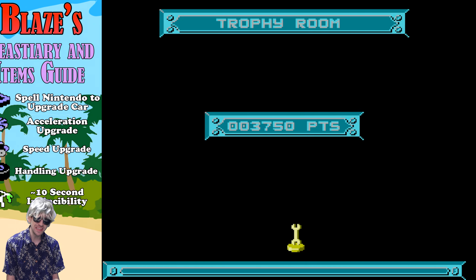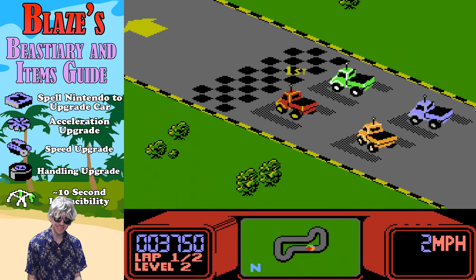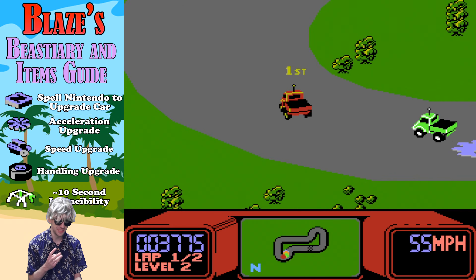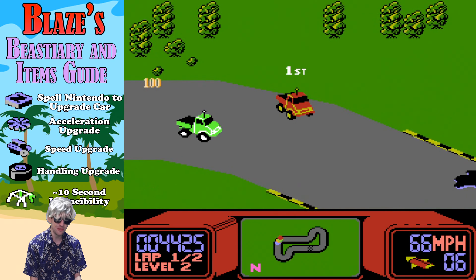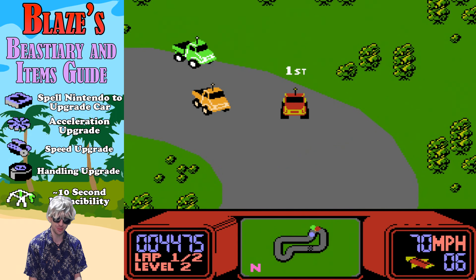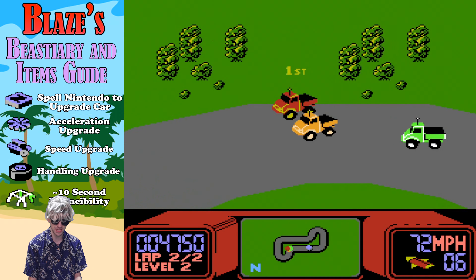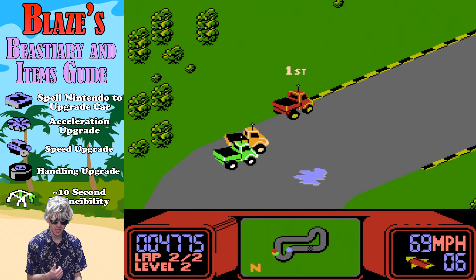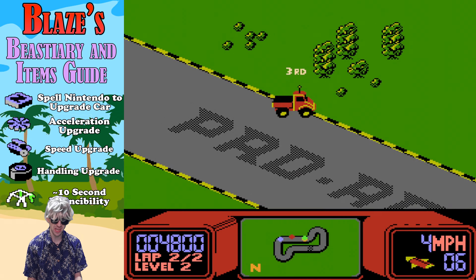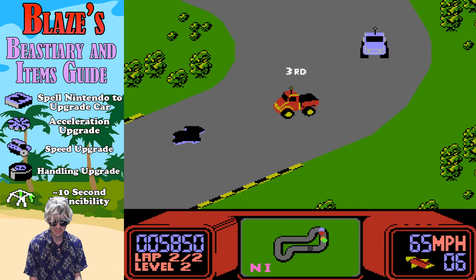Let's talk about the items you will find in RC Pro-Am. First, you have the letters — collect eight of these to spell Nintendo and you can upgrade your car to the next class. Do this as quickly as possible if you can. Secondly, we have three different types of upgrades for acceleration, speed, and overall handling for your vehicle — some tighter turns. These will help you in a game which is basically rigged, but there you go.